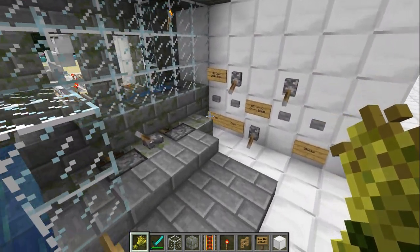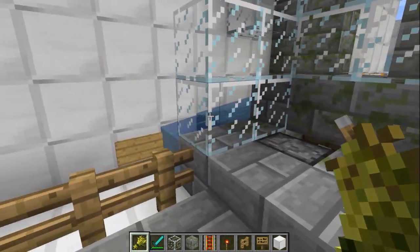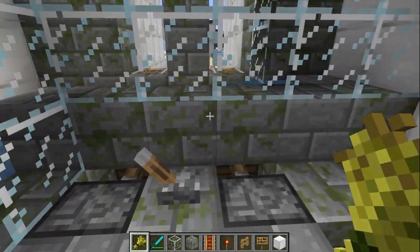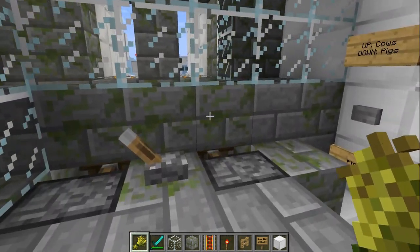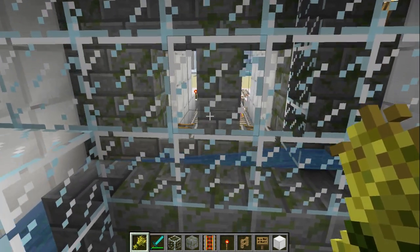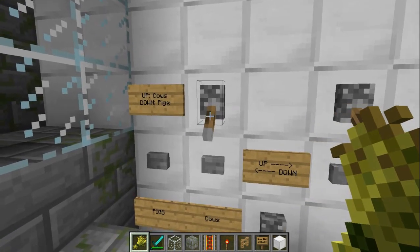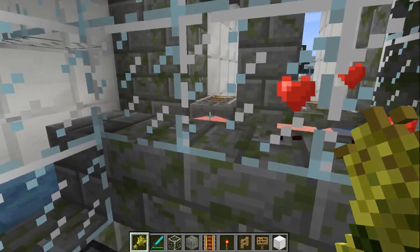What I've added to this one is mob selection, so we can choose whatever animal we want to show up and breed. Pigs and cows will probably be the most common, and then sheep. I haven't decided if I'm going to add mushrooms or not — I don't know if you get mushrooms when you kill them or if you have to shear them off first. Anyway, we have a few different tracks coming in with different animals from each side.